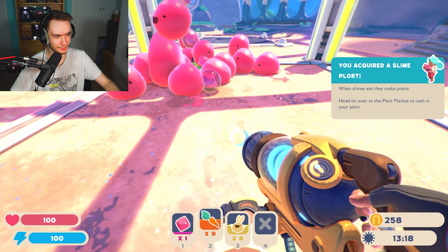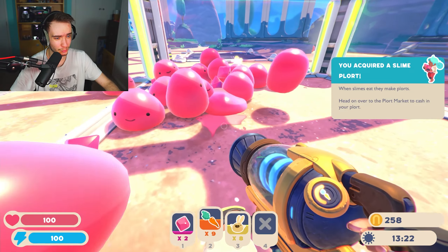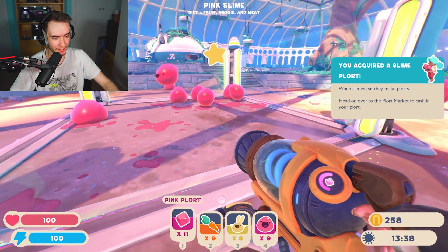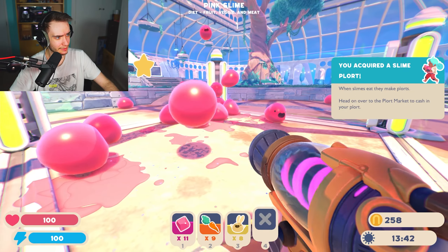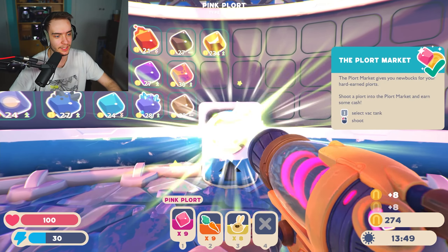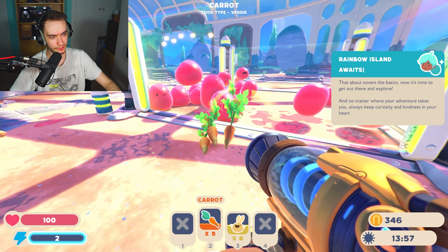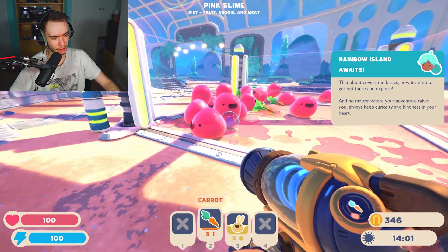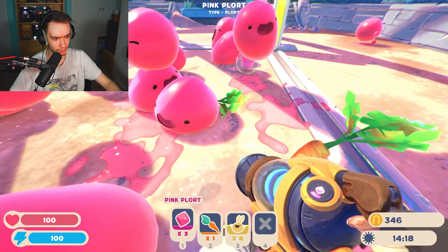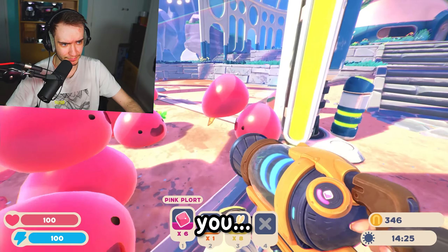The plan is to prioritize buying a plort collector first - it costs 500 newbucks - because manually collecting plorts is tedious. We start selling plorts to build up funds. Cotton plorts at 18 each is much better than pink at 8. We keep a carrot to start farming. It's a fair trade: slimes eat and live, we make money.